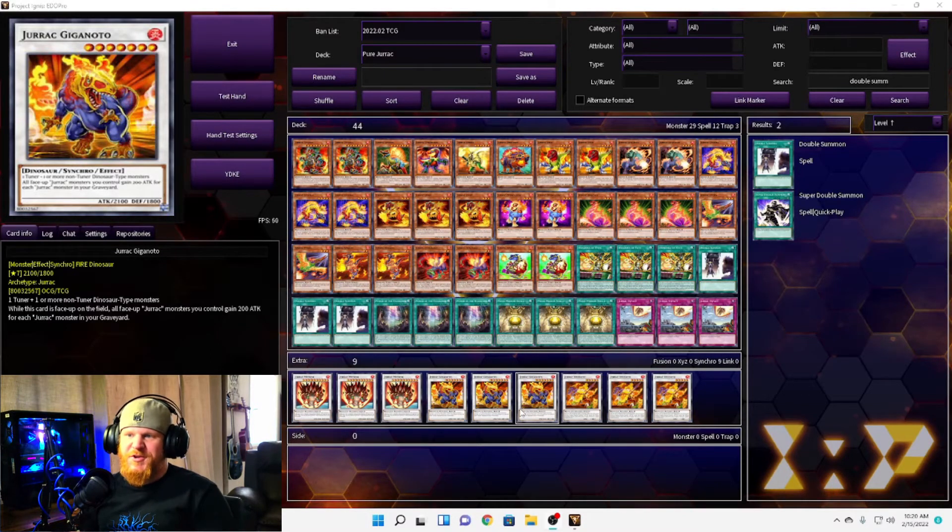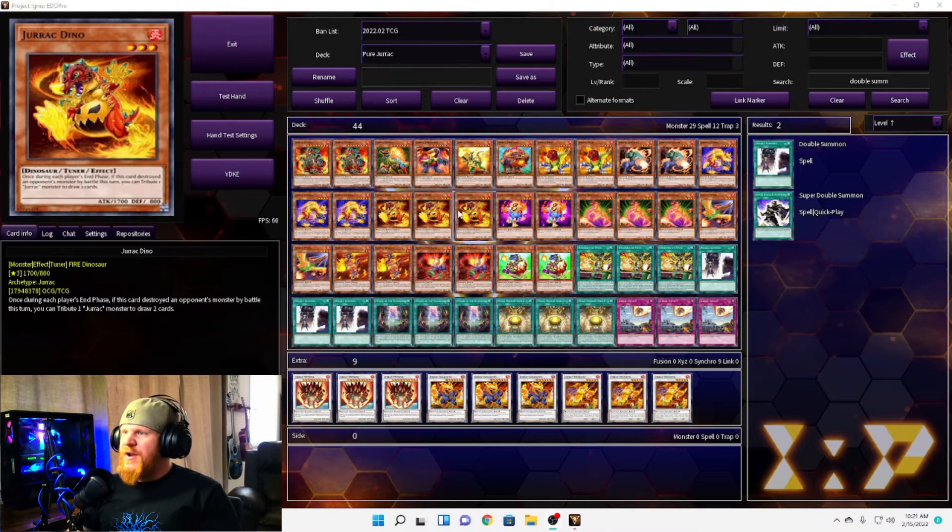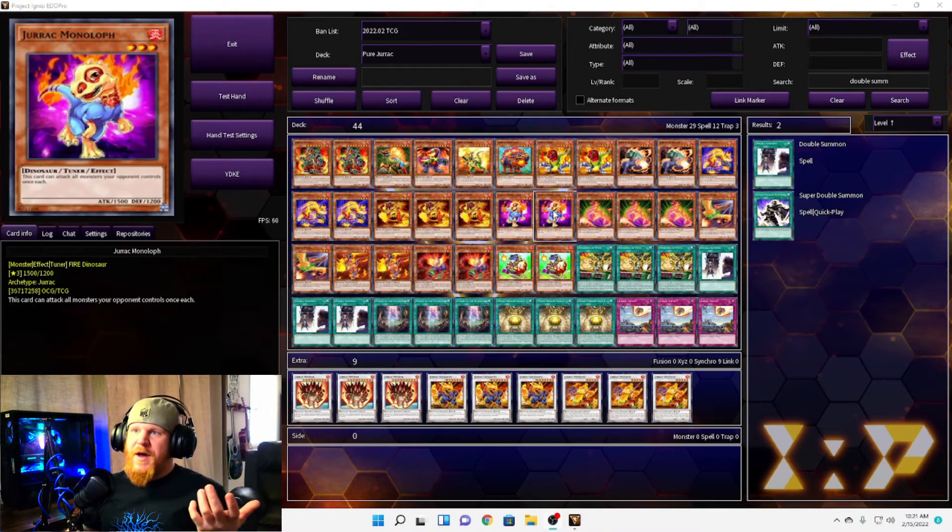We have three Jurac Giganoto, a level seven with 2100 attack and 1800 defense. When this card is face up on the field, all face-up Jurac monsters you control gain 200 attack for each Jurac monster in the graveyard — a few hoops to jump through. Lastly, a level ten Jurac Meteor, which takes one Jurac tuner and two or more non-tuner dinosaur type monsters. When this card is synchro summoned, destroy all cards on the field, then special summon one tuner from your graveyard. If it said 'all other cards' it would be pretty good, but it destroys itself too, leaving just one tuner on the field.